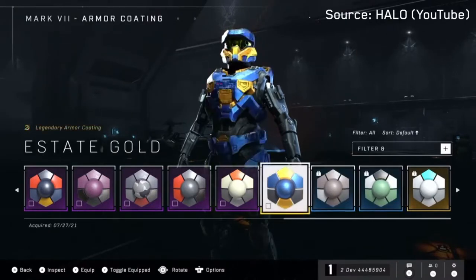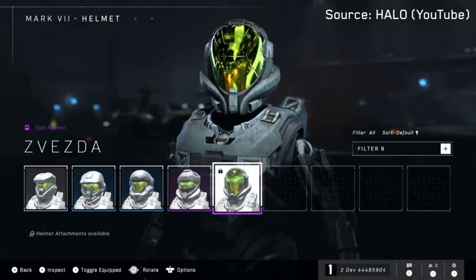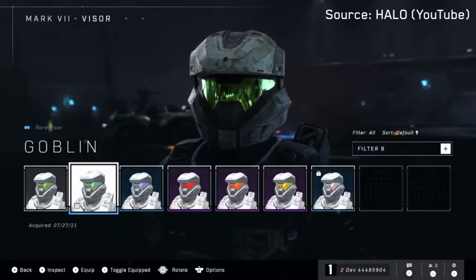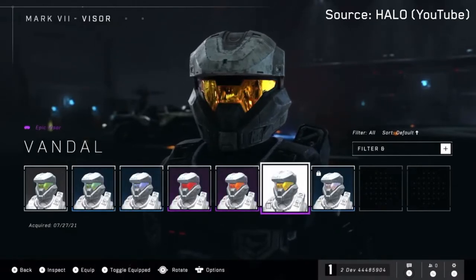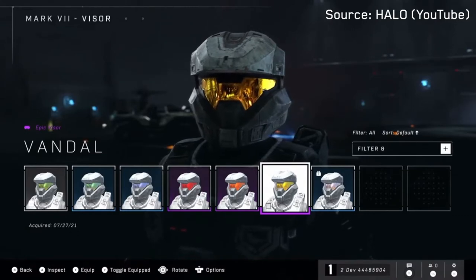And this isn't even everything. They have said that armor effects will be returning as well, and there will be preset armor kits for players who just want to run around as a default Spartan. I highly recommend adding the addition of custom armor kits too. With all this customization in the game, I'd love to make some preset combinations and quickly swap to them whenever I feel like it.